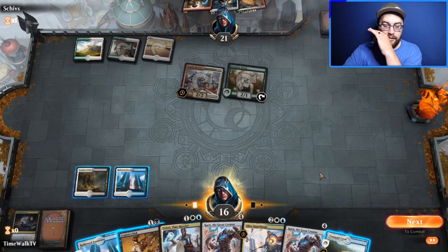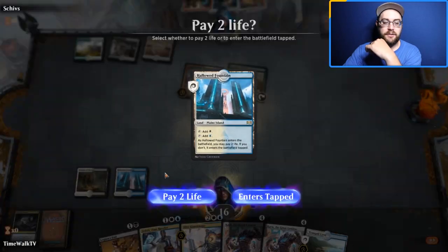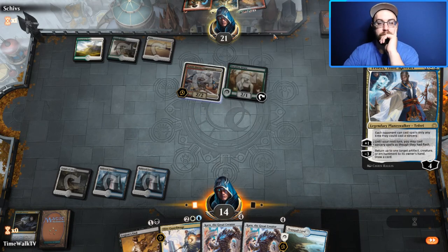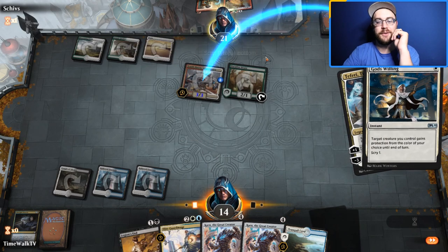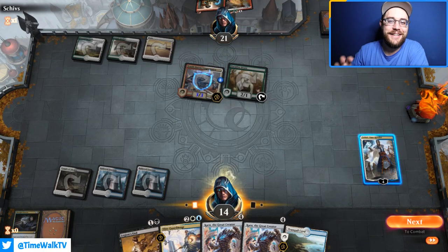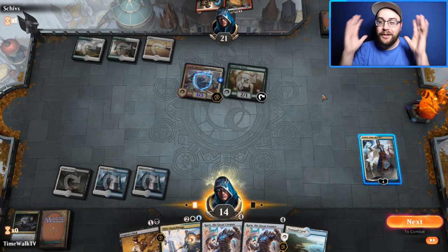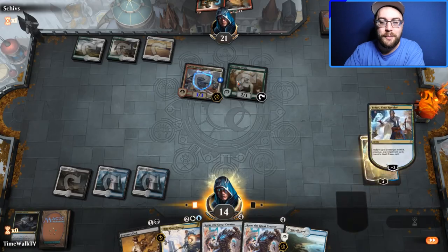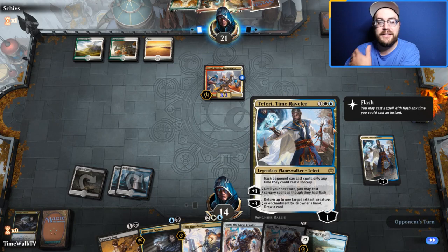We sacrifice the spare land to Teferi. They may give a creature protection from blue in response. We bounce the Paradise Druid with Teferi's minus, draw a card, and hopefully get another land. Not a land, but a good spell. We play Teferi — they give the creature pro blue. We minus Teferi on their Paradise Druid, bounce it, and draw a card.